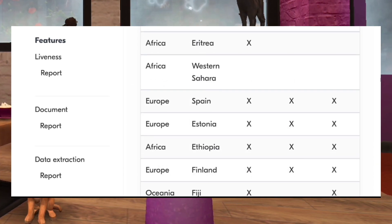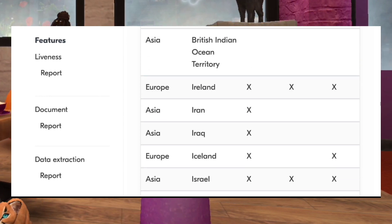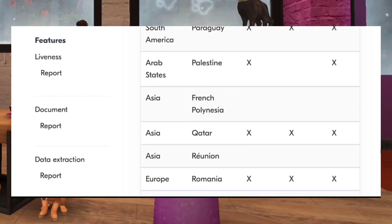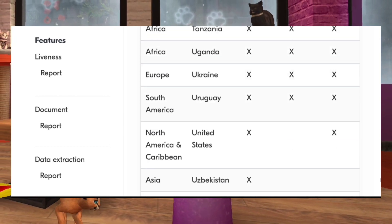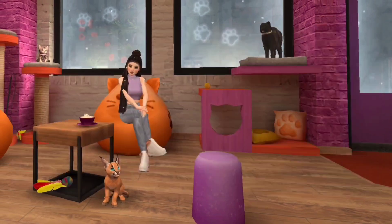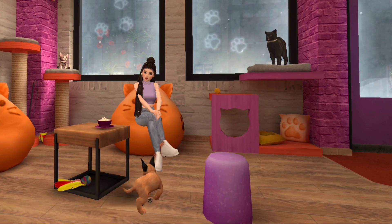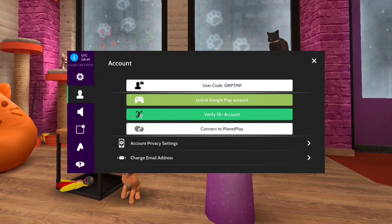Quick note: if your country isn't on the list, or you don't have those documents, I'd recommend holding off on starting the verification process for now. Once you've confirmed your secondary option, head to settings and kick off the age verification process.